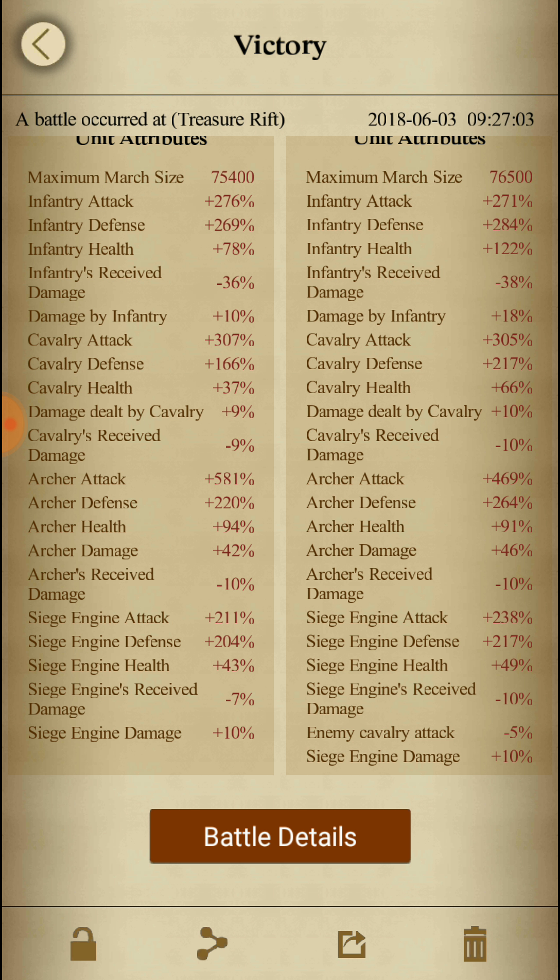The troop having the maximum troop health should be kept in the largest number, and in decreasing order of troop health you decrease the number of troops in your formation. So my first priority of troop number will be archers, after that I will use the maximum number of infantry, then probability focused on siege, and at last I will choose cavalry. This is the ratio of troops you are going to use in the formation.